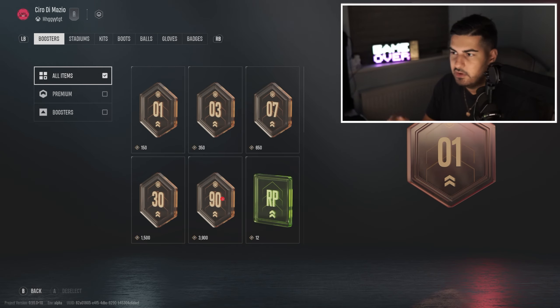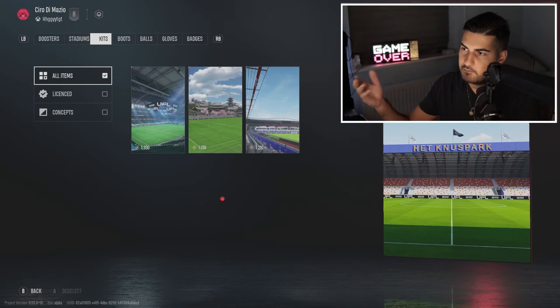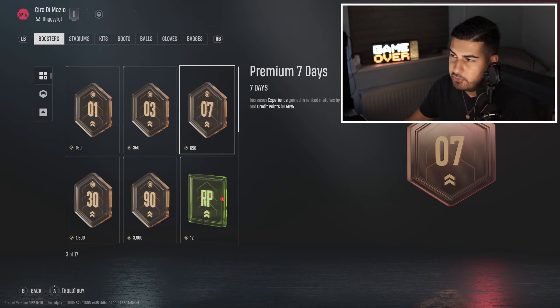You also get to set up items. You can buy for example stadiums, kits, boots, badges, gloves, all the other cosmetic stuff.